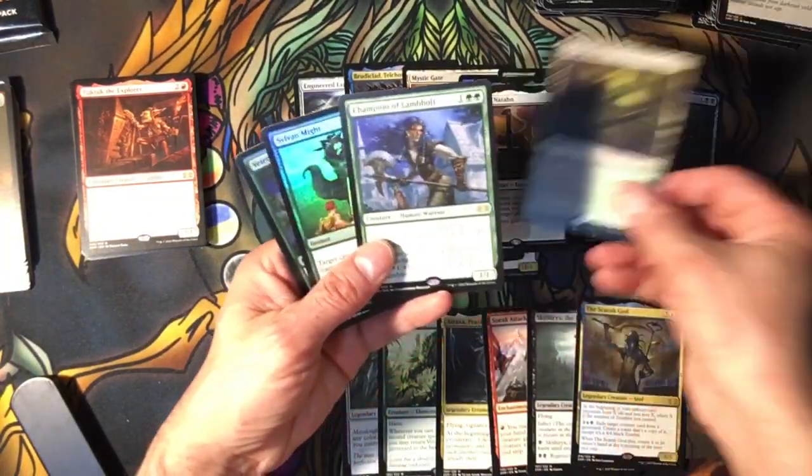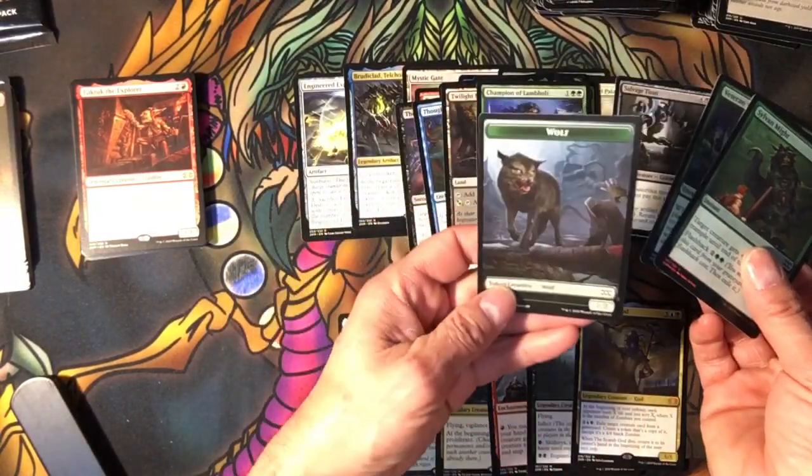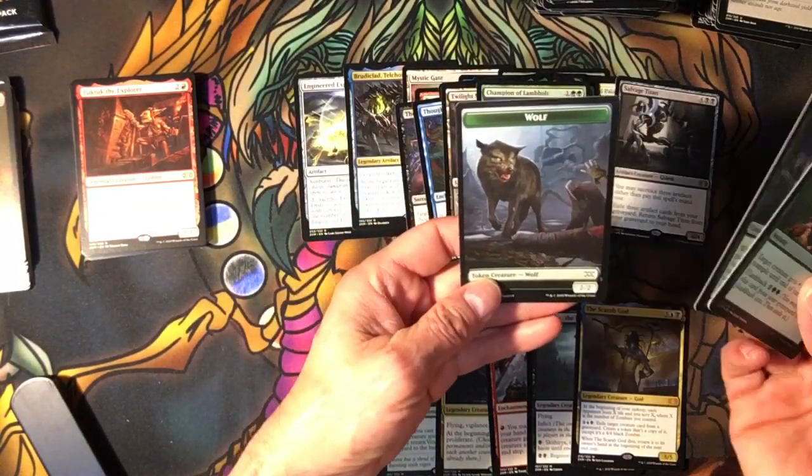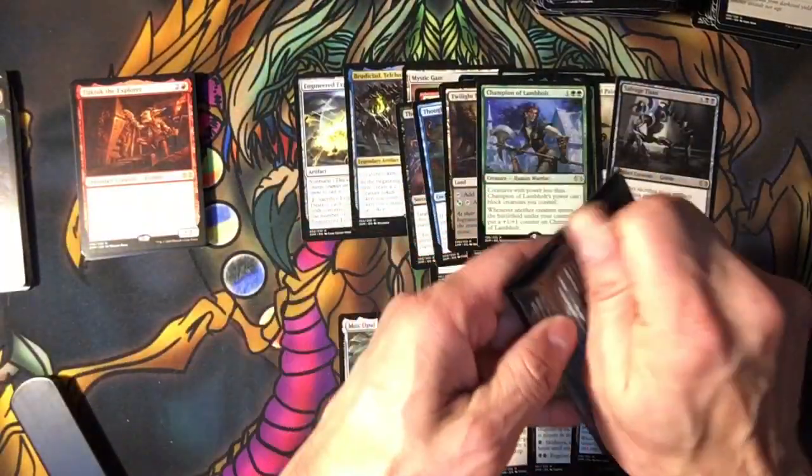We got a Twilight Mirror, Champion, and a wolf — that looks like a creepy wolf there. Miniature — this is our last pack.